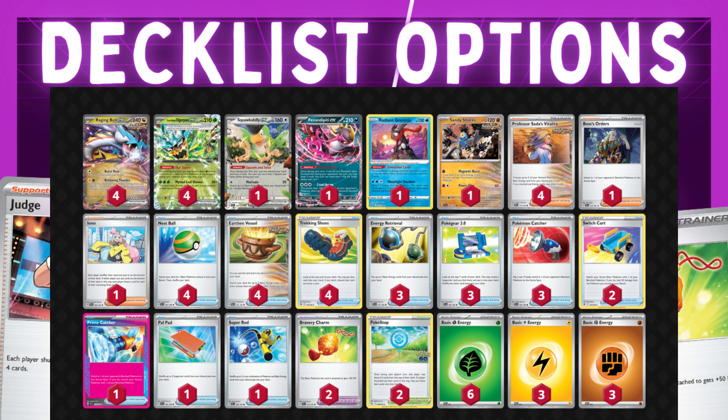The list on screen is the one that got top eight at the World Championships. James Goring played it and it's a pretty solid, straightforward, consistent list. Two things to note: he chose to play Bravery Charms and did not play Mew ex. A lot of lists haven't been playing Mew ex lately, but I think it's still always a solid option. He also played Superod over Night Stretcher.